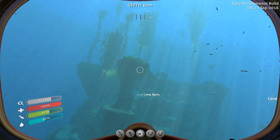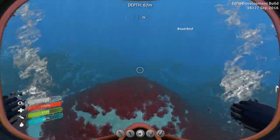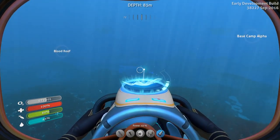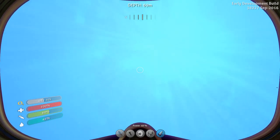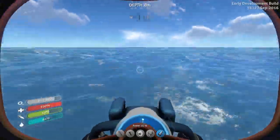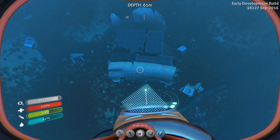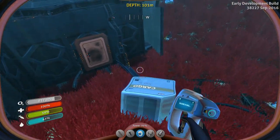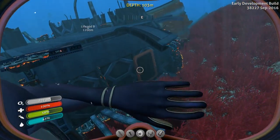They changed the terrain here — I remember building a base on that ledge once and these hills were not this pronounced. That hill is a lot bigger than it used to be. I like it. Let's go ahead and get the Seaglide back out because we need to find a wreck. I see some reefbacks. We're going to head up to the surface and then go straight back down. I think we have enough battery. My only worry is that this is the wreck I already visited and I won't find the fragments here. But I'm going to try.